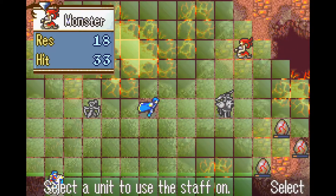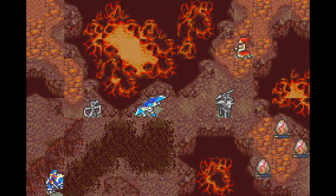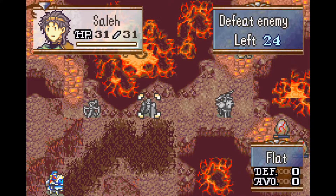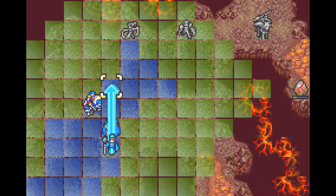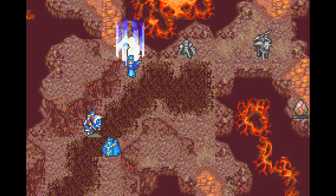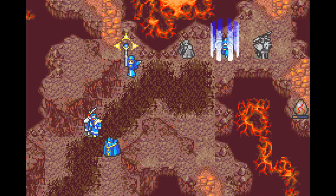Now I have Sali silence one of the Gorgons, because I don't want her to attack me during the enemy phase. She has the very dangerous stone spell, which basically takes one of my units out of the chapter. I don't really have the time to use the restore staff — not rescue — to deal with that.